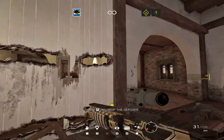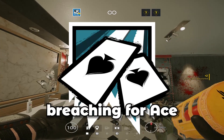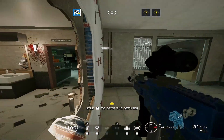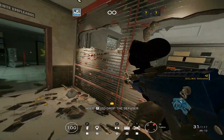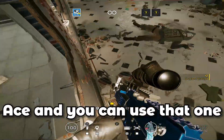The standard way of breaching for Ace is to simply place your Selma charge down. You can place two of them — with one you get a hole you can crouch through, and if you use two, you can walk through it. That is the main strategy for Ace.